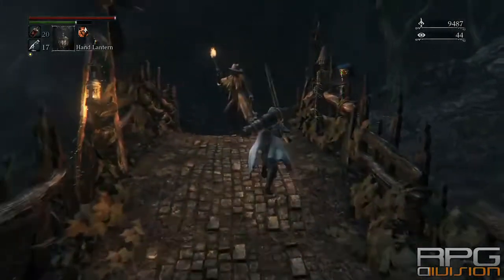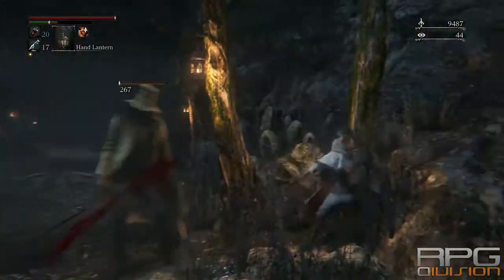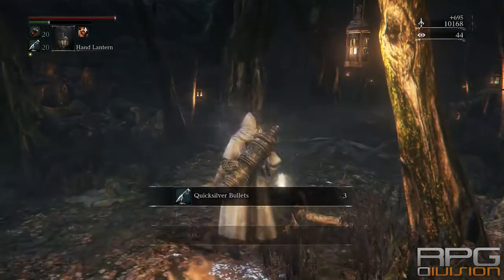Hey guys, welcome back to RPG Division. In this video I will show you how you can get to Cainhurst Castle, a secret location. Go from the Forbidden Woods Lamp.